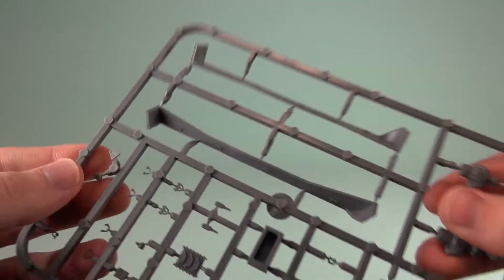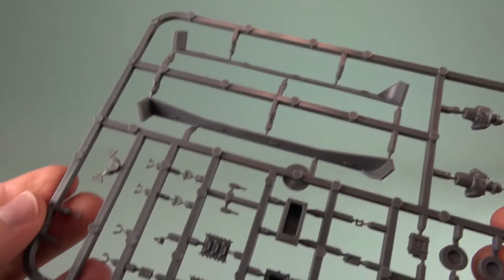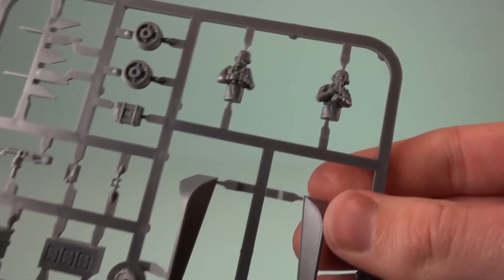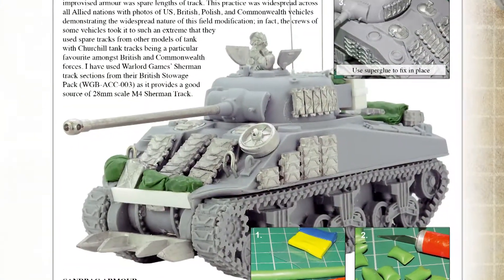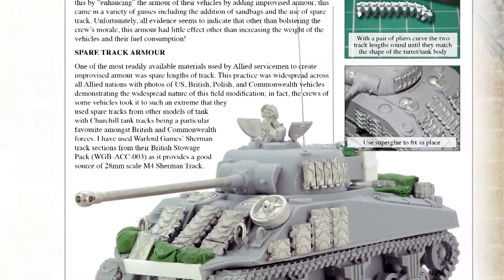The final sprue contains the options that can really enhance the look of your tanks. Each one has two crew, stowage, a hedgerow cutter for the Normandy Bocage, a cupola mounted machine gun and sand guards, with a few more extras thrown in. It's always worth customising your tank, something that Warlord know, so they provide parts to help you.